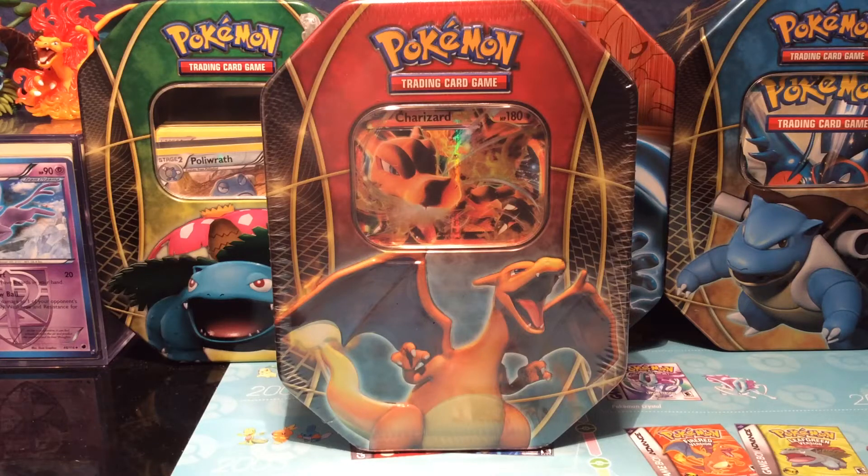Hey, what's up everybody, this is OBPK Master here and I'm back with another TCG opening. I actually found it — it took me a while to find the Power Trio, the final evolution from the Kanto starters, which is Charizard. It was on Amazon for like $25, which is about five dollars more than what you'd regularly get in the store.